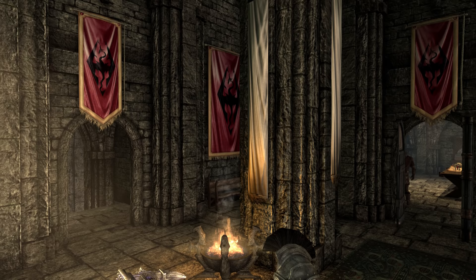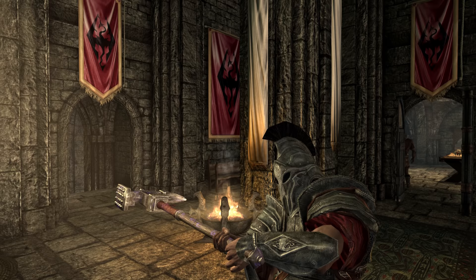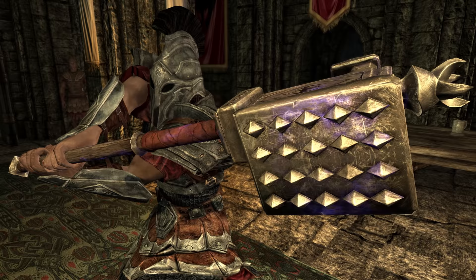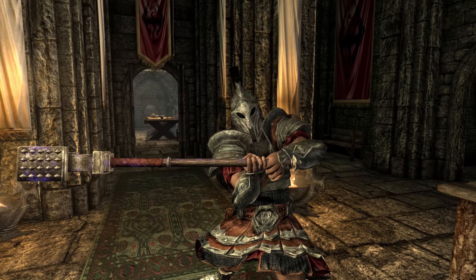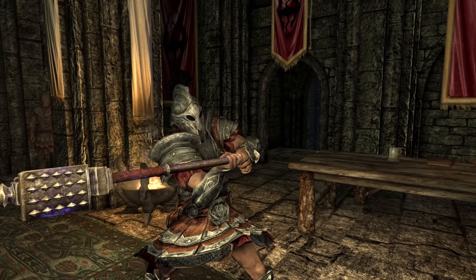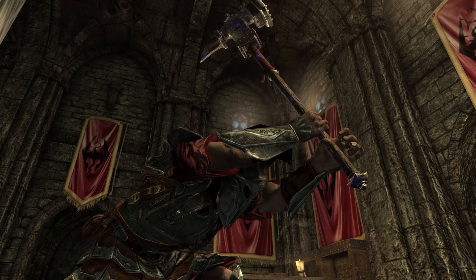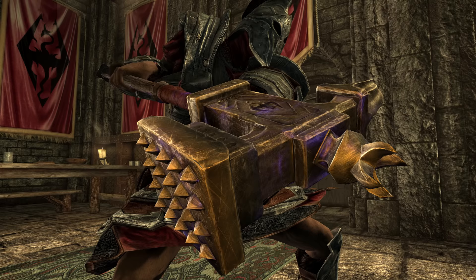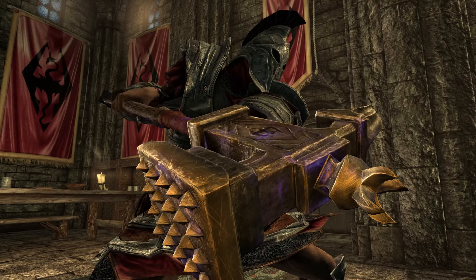Welcome back ladies and gentlemen to Skyrim Special Edition. My name's Camel and today we have the guide for the rather unique two-handed Warhammer named the Champion's Cudgel — a brutal crushing machine and part of Imperial weapons history. Fudge Muppet have just released their new Centurion build that on occasion will wield this very weapon, the Champion's Cudgel. I couldn't more highly recommend you check out their channel along with their new Centurion build. Links to both can be found in the description.